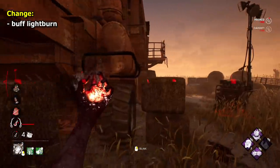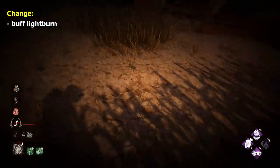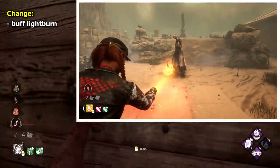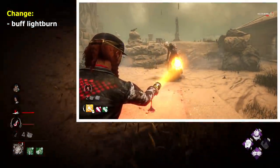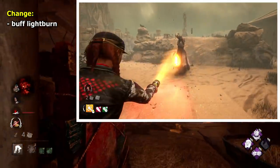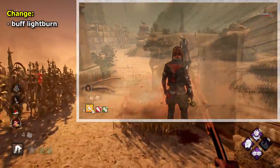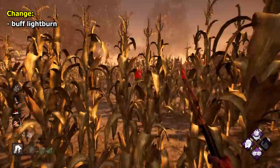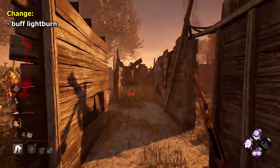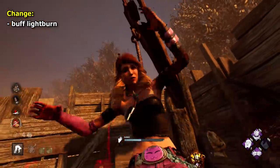Nurse is a tough one. One thing I would like to see though, as some very strange counterplay, would be a buff of sorts to the Lightburn mechanic. Lightburn is a mechanic for Wraith and Nurse, allowing you to stun them when they use their power. Nurse is hard currently because you can only do it when she charges a blink, so it's a very narrow window. I think it would be cool to make it constantly possible to Lightburn, giving urgency to blinks and actually doable counterplay with the flashlight — or just make the window a bit larger.